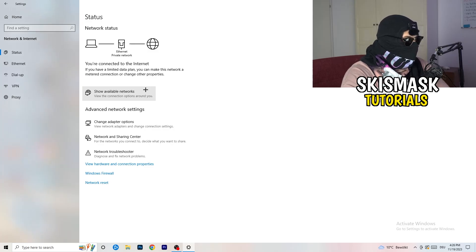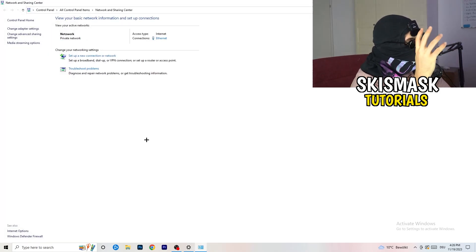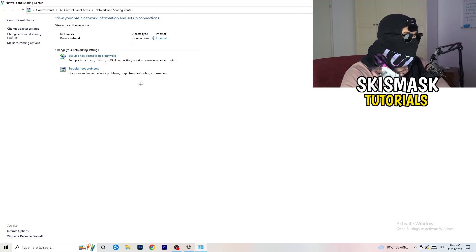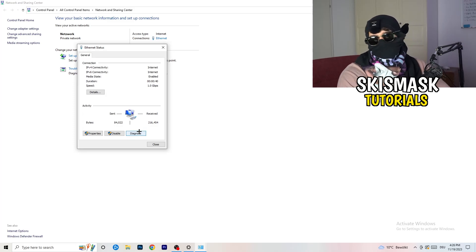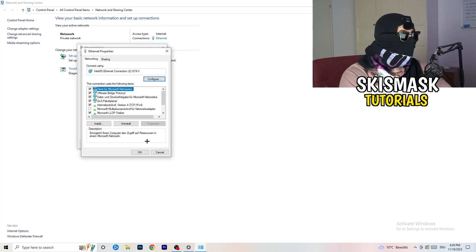Now go to Network and Sharing Center — the middle option. Click on it and you'll see more options. You can click Troubleshoot Problems again to let Windows find any related issues. Then click on your active connection — if you're using ethernet it will be labeled as such. A window will pop up. Click Diagnose to diagnose your connection and check if something is wrong with it.